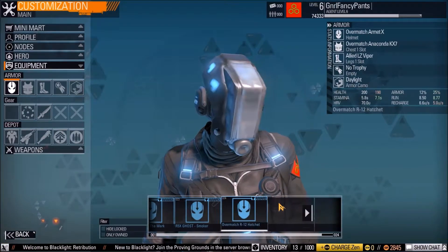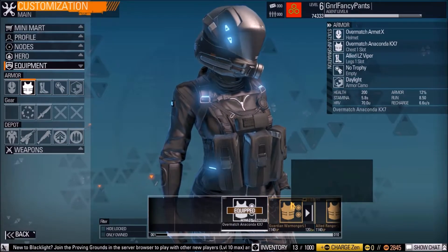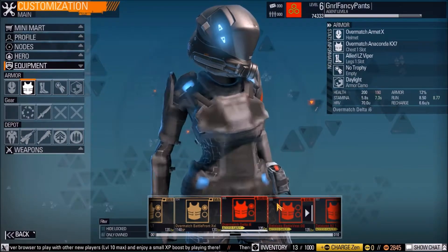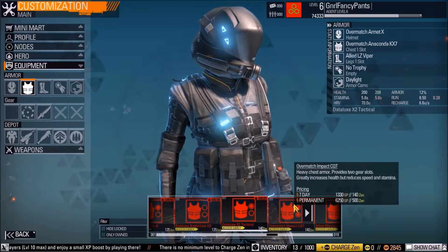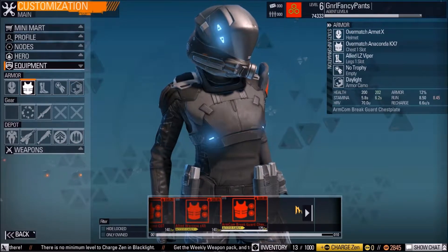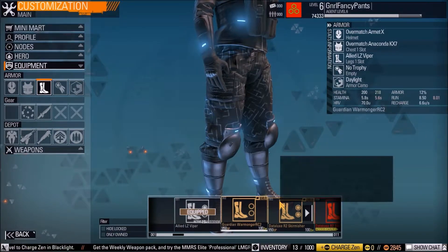It just goes to show how much you can really customize your character if you put the time — and sometimes money — into this game. I personally won't be putting very much money into this game; I usually have the patience to slowly work my way to the things I want. These are the different armor types: chest armor and boots, which all look very different.